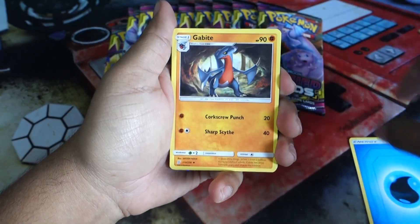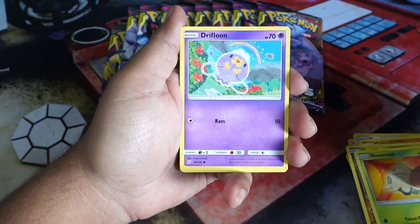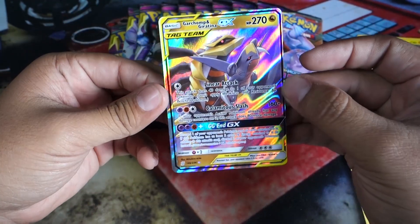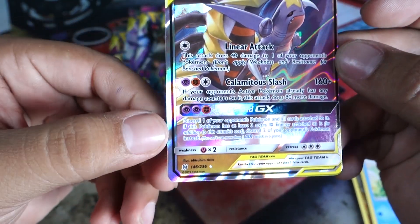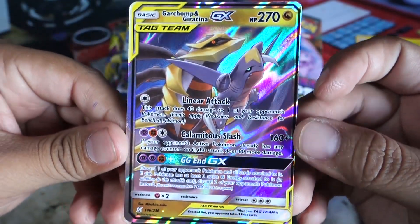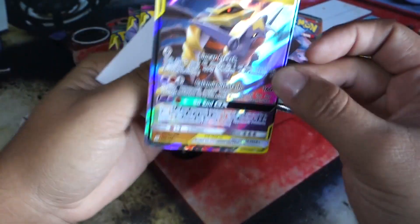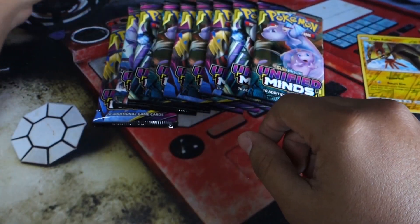We start with a Water Energy, a Gabite, Tauros, Munchlax, Cubone, Druddigon, Shroomish, Drifblim, Combee, and a Tapu Koko reverse holo. The rare is... I said I would love to pull a Garchomp and Giratina card — and look at that, we pulled it! Oh my goodness, this thing looks terribly miscut though. Look how thick it is here and how thin it is right here. Definitely a miscut, but we still pulled a Garchomp and Giratina card — I'm happy about that!